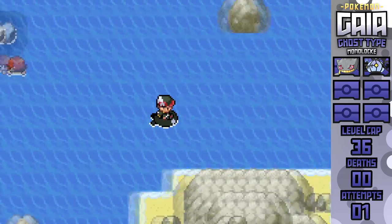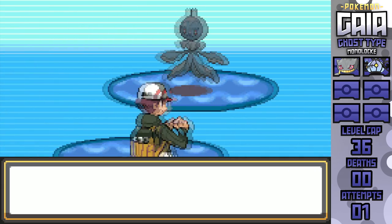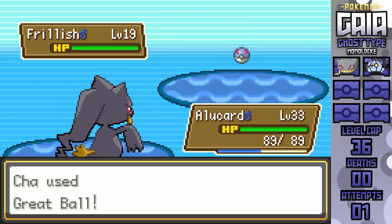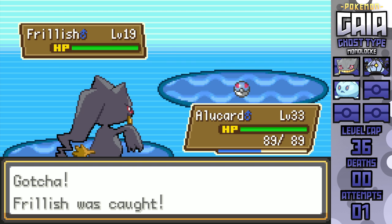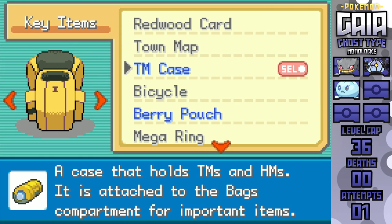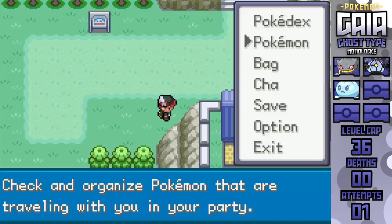I managed to get the HM for Surf straight after, opening up my next encounter in Frillish, which is available on Sabolo Island, adding the Water-typing to my team to balance out the Pure Ghost and the Ghost-Fire decently. I just immediately slapped the EXP Share onto this one, since there's no reason to have it on Snorunt at this point, and I still need an EXP sink, since both Chandelure and Bayonet are getting rather close to the level cap of 36.